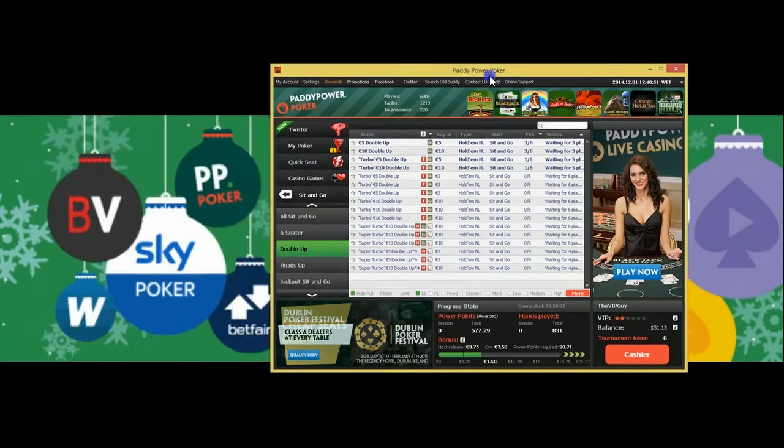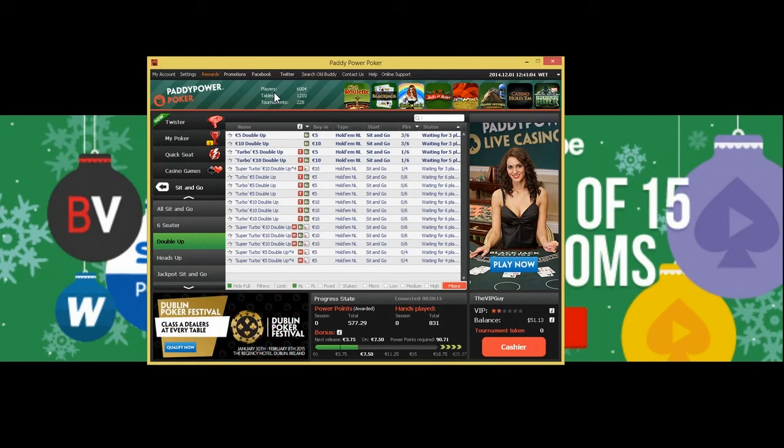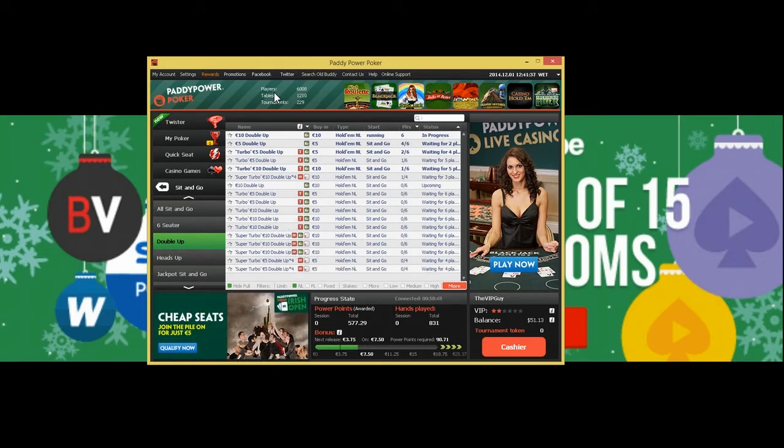If you want to sign up, Paddy Power is probably the best place to play these, or Betfair. The reason is they offer insane rakeback deals, bonuses, and rake races. If you're playing hundreds or even thousands per month, paying anywhere from fifty cents to five euros per single, you're going to get at least half of that back. If you rake big amounts, you could get seventy to eighty percent back. Go to PokerVIP.com/deals to find that out.